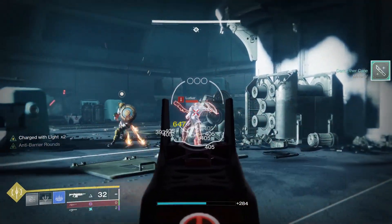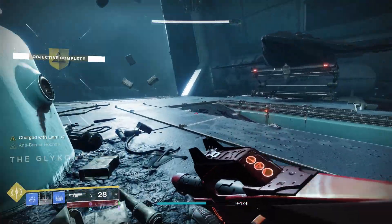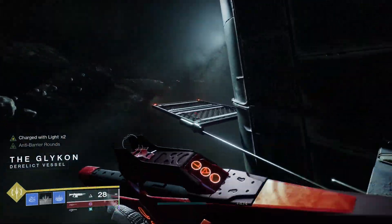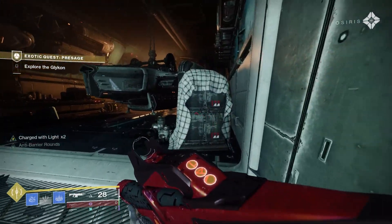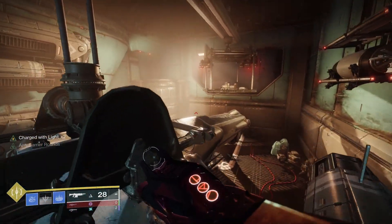We have Lagrangian Sights giving us that 50% bonus damage, we have Particle Deconstruction giving us bonus damage as well, and we can also stack on more damage — things like High Energy Fire and Font of Might actually stack with Lagrangian Sights and Particle Deconstruction.